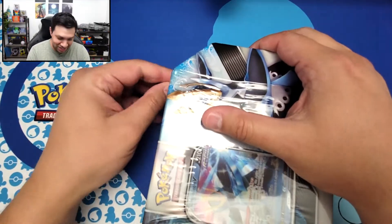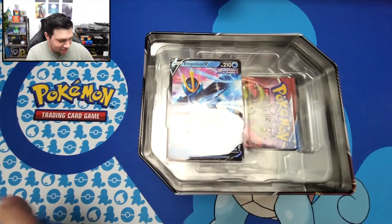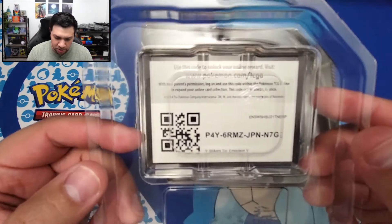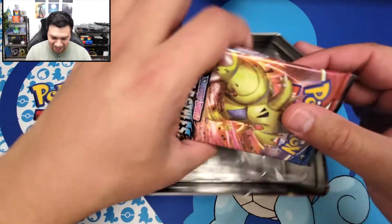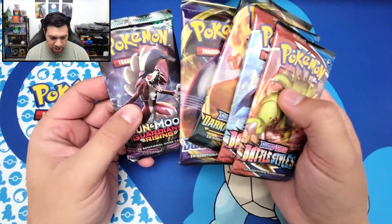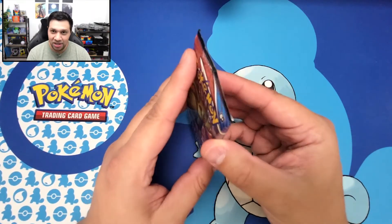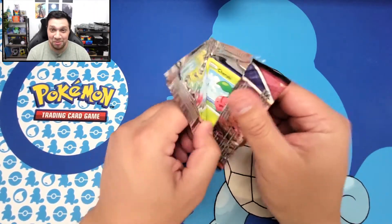Sometimes I struggle with the plastic on these things. Got that open and there is that Empoleon V card - pretty nice looking one actually. I'm going to keep that in the plastic for now so I can sleeve it nicely later. So obviously this is going to come with Battle Styles. We got two Battle Styles, Darkness Ablaze, Sword and Shield, and a Guardians Rising. I haven't opened too much Guardians Rising, so it's pretty cool. I'm still missing the Sleeping Tyranitar from Battle Styles, but the pull rates in my experience haven't been great. Not expecting to pull that today.